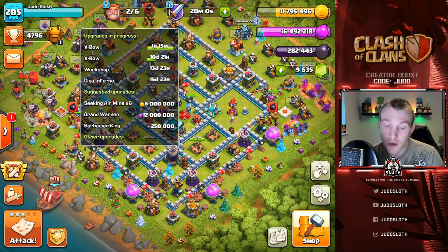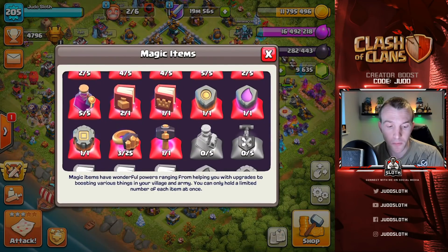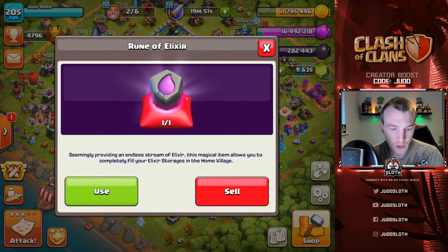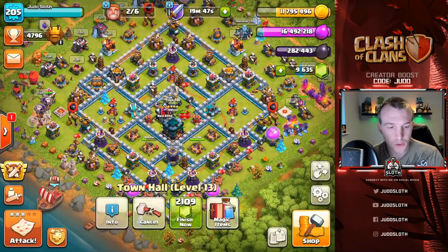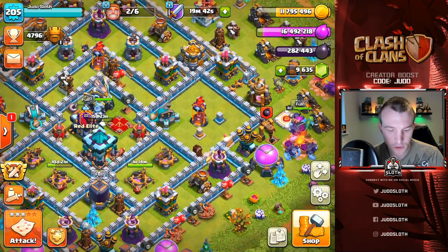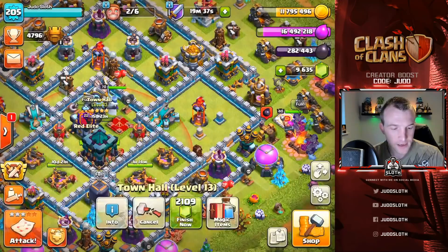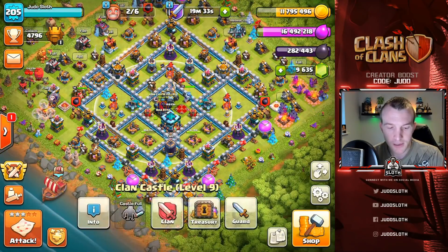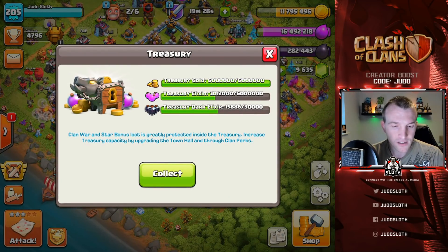We have two other builders - what are we going to use these on? The suggestion is the Grand Warden, which I really do want to upgrade. We do have a book of heroes, a rune of elixir and a rune of gold which we can use. But my Grand Warden is only 12 million. If I could manage it properly so that when I use the rune I would get plenty of it back... let me think about this.